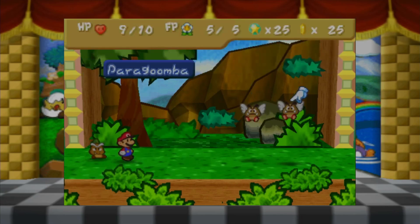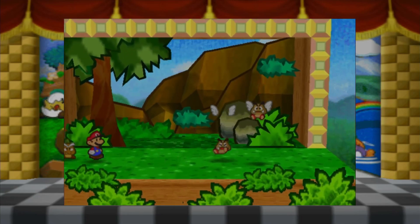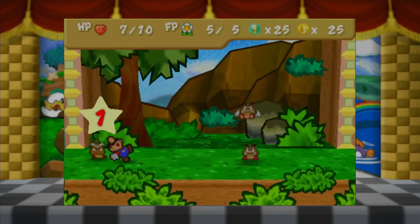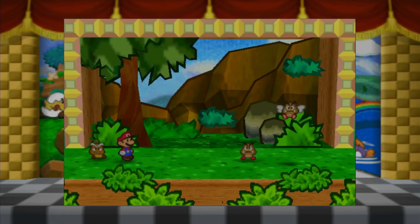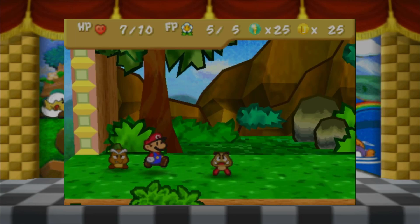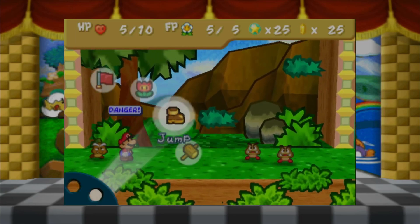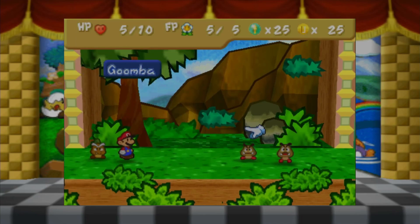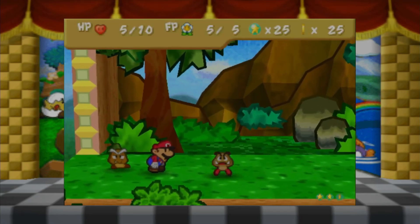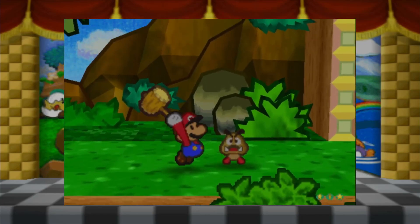So I can attack either one this time. Now he's flat on the ground. I'm just getting smacked in the face here. Just get them out of the air first, I guess. These aren't exactly random encounters because you can see them on the field. So I'm not sure if I want to show all of these - the way to do it would just be to avoid them.